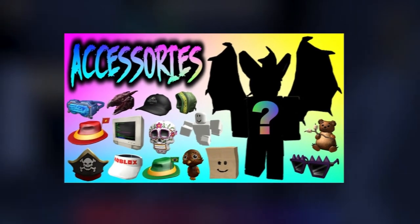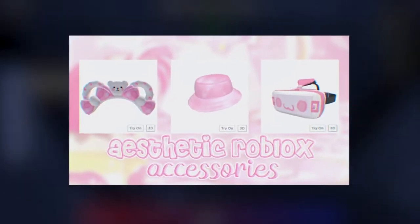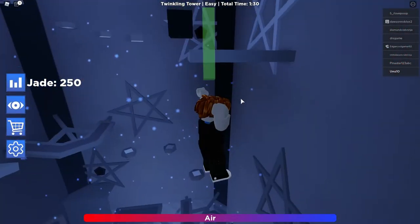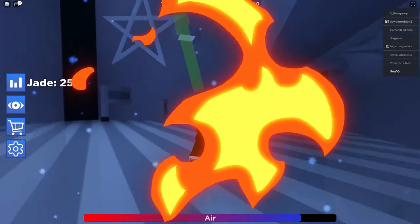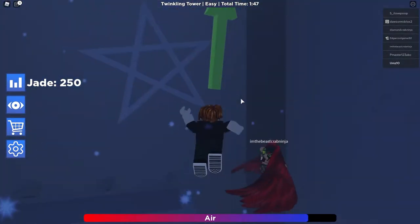This method is to redeem codes in one of the Roblox games, and by that, you can get accessories. This hack is very simple. All you have to do at first is find the game called Island of Move. Get in that game. Once you're in that game, you simply have to go over to the area in the game where everyone is standing. Here, you need to click on the option, that is, click to interact.